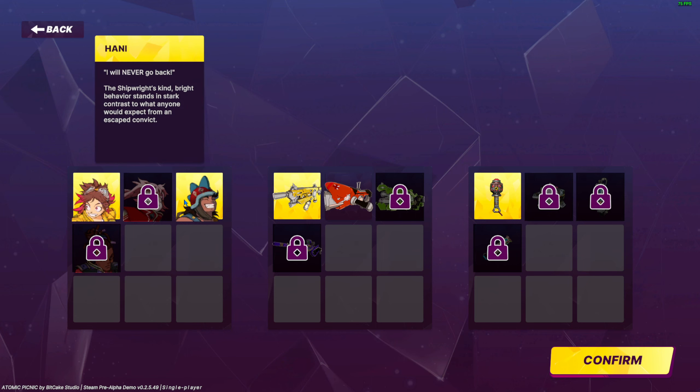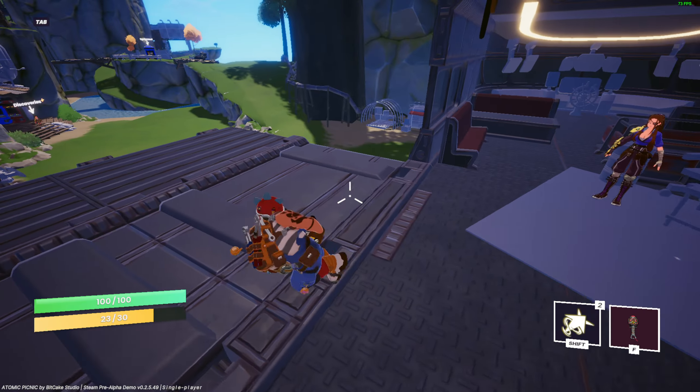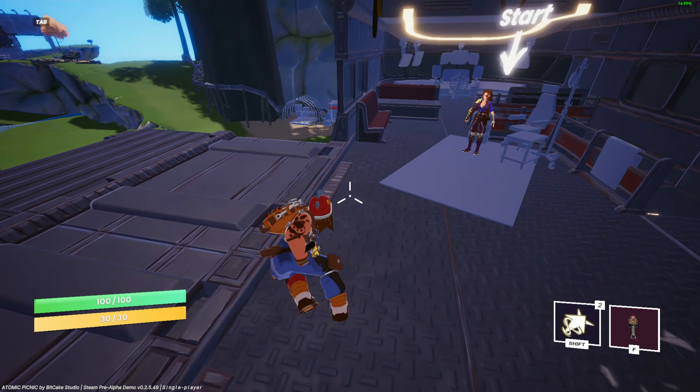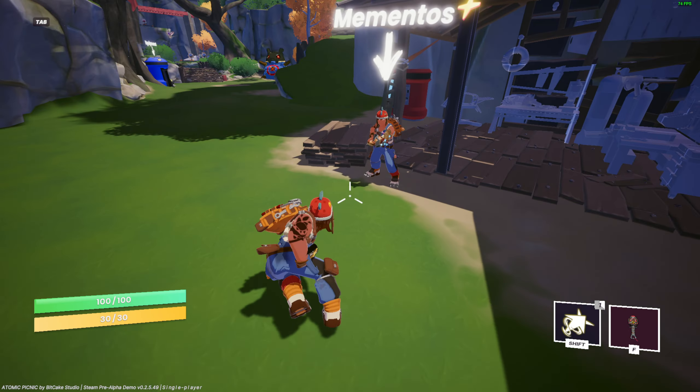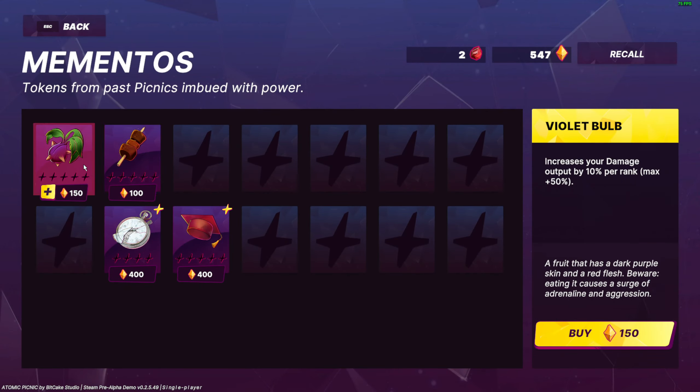So that's it guys — this is Atomic Panic. If you want to try this out, the link is in the description. By the way, this is a playtest. So that's it guys, like and subscribe, see you again next time. Bye guys! Wait, what the hell is memento? Oh so these are meta progressions! Didn't actually see this. I'm gonna do another run on the next episode, so see you again next time. Bye guys!